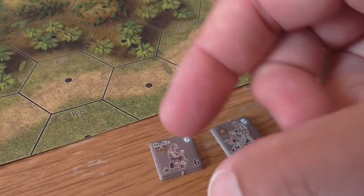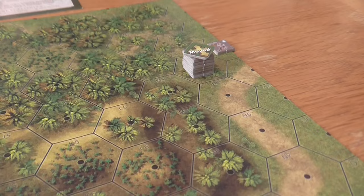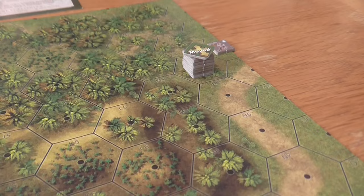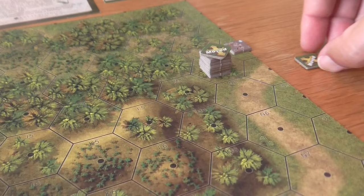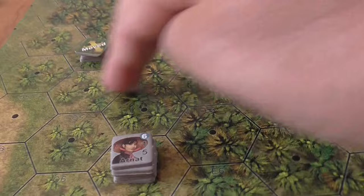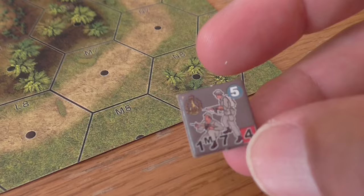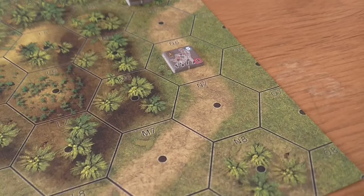The medic comes on alone because he has six moves — straight up the edge of the board, one through six, staying in open ground since he can't move through jungle at the same rate without the scout. One VC squad pushes up two hexes. Another squad with only four movement — not double timing with a leader and not benefiting from the scout — comes one, two, three, four. One squad gets left behind as a bit of a straggler.